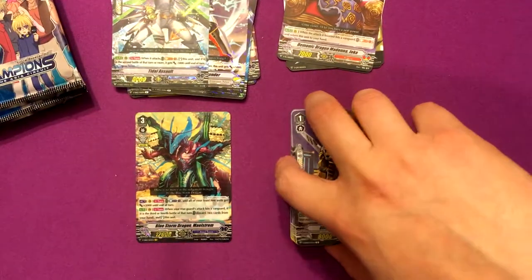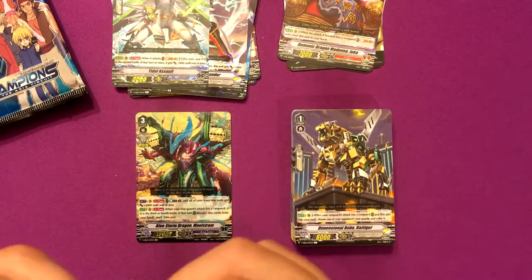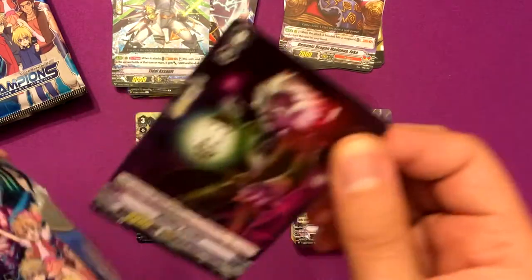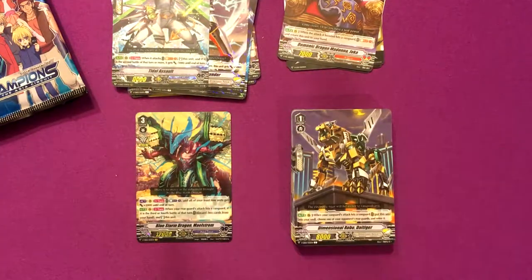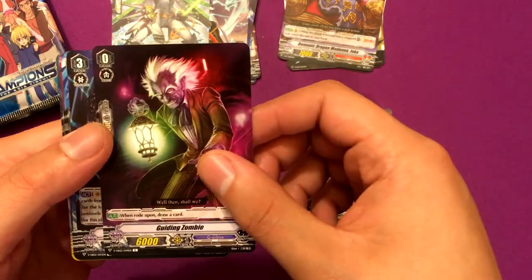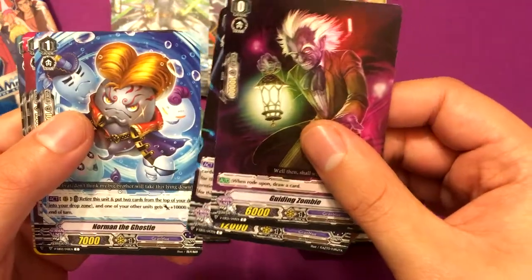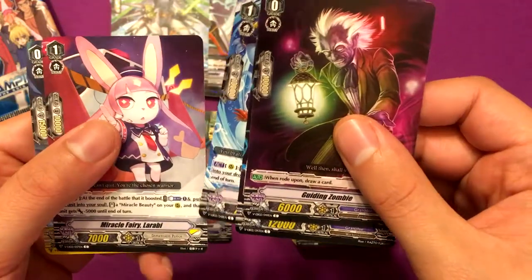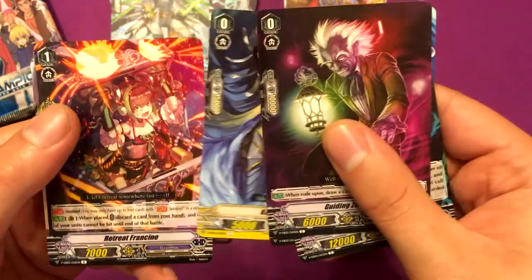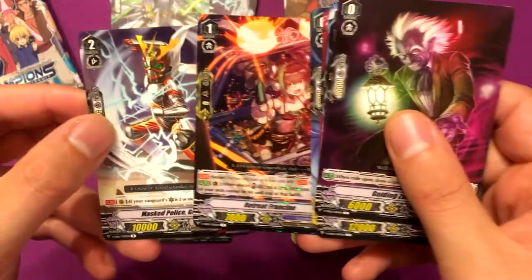I will say the Dimensional Police look pretty cool. I don't know if they'll be any better in the future, but right now I'll hold on to the cards but probably won't make the deck. Guiding Zombie, Violence Flanger, Norman the Ghostie, Miracle Fairy Larabi, Night Spirit, Retreat Francine, and Mass Police Grander.